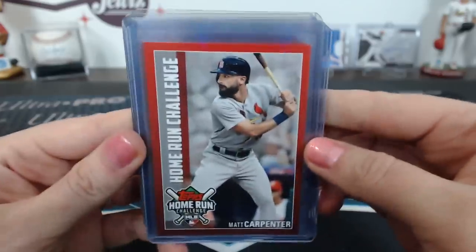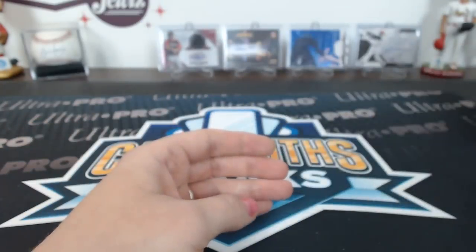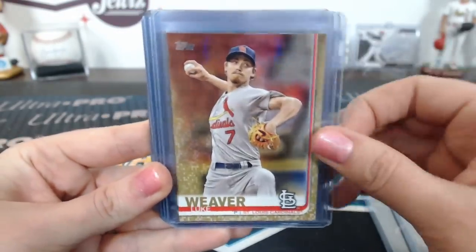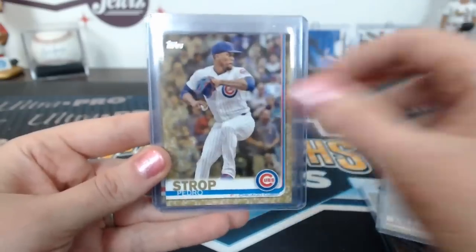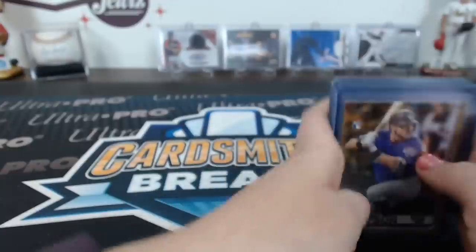Home Run Challenge: Matt Carpenter, Chris Davis, Juan Soto, Alex Bregman, Andújar, and Trevor Story. Golds include Kyle Tucker, Caleb Joseph, Luke Weaver, Rendon, Trevor Bauer, Sanchez, Trout, and Hampson.